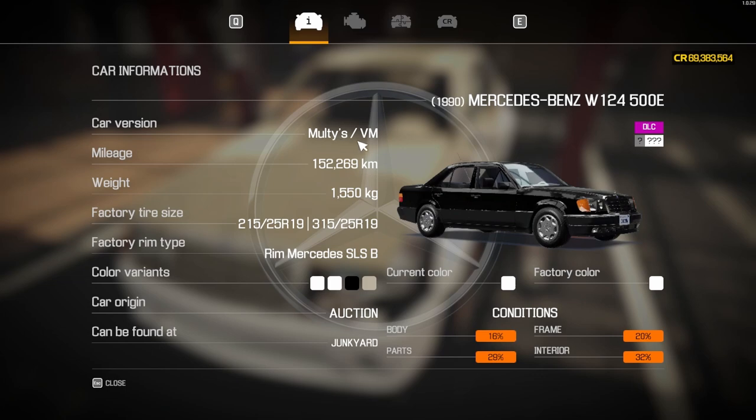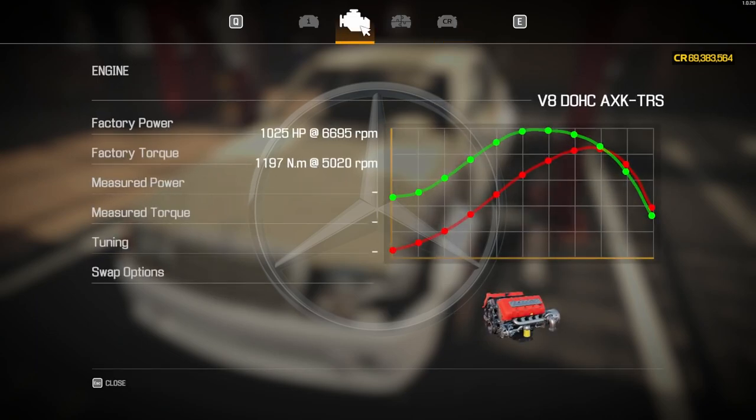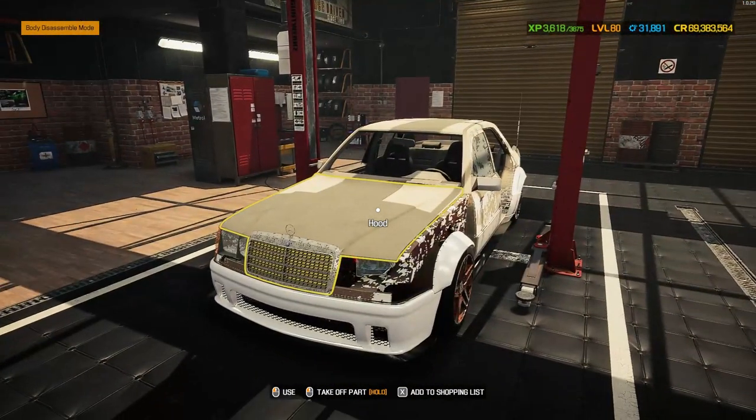I've called it the Multis VM because I've done a few changes, including swapping in a beast of an engine. We got it from the auction house - it's only available in the junkyard apparently, but I got it there. It was in very bad condition; bought it for nine thousand six hundred and ninety-four and can sell it for eight thousand one hundred and sixty-four, losing about fifteen hundred. We've thrown in the twin turbo AXK double overhead cam V8 with a factory one thousand and twenty-five horsepower - the AMG Hammer.